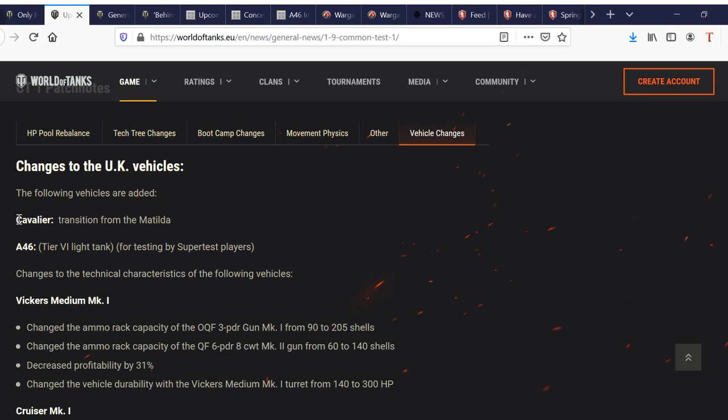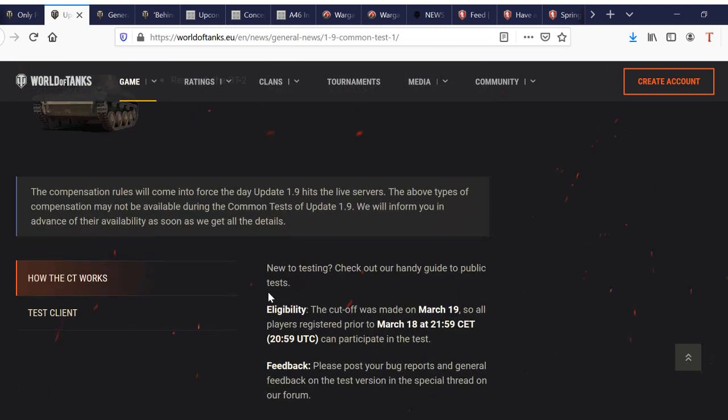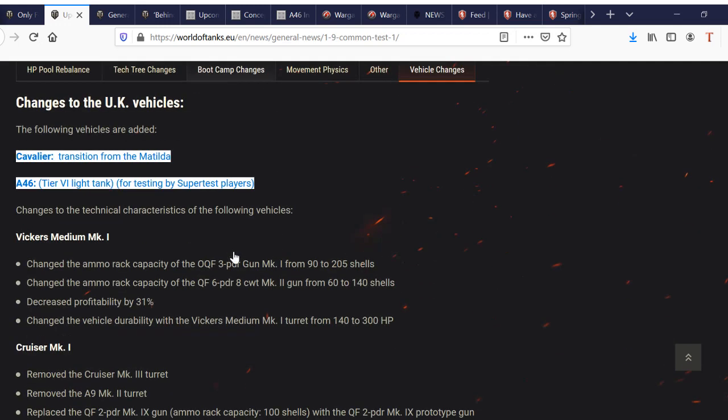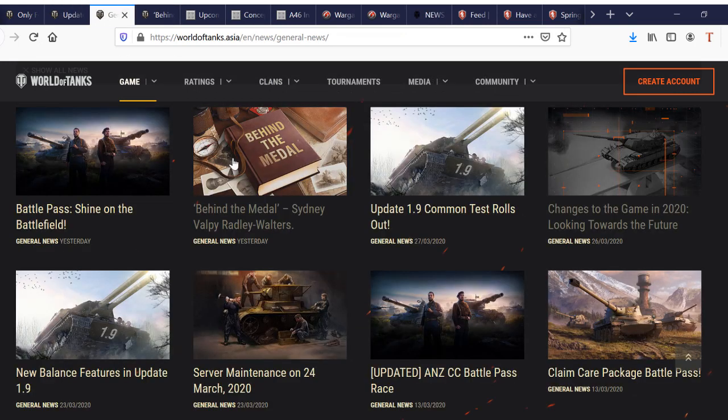The top of the tree on the EU server is going to be the 60TP Lewandowski. On the test server, you've got the Cavalier and the A46, and I thought there was one more vehicle — like a BT-5 or a BT-2. If you want to try out some new vehicles, you can get on the test server.